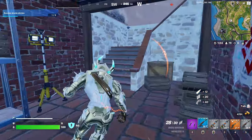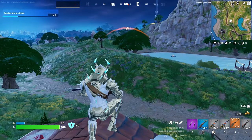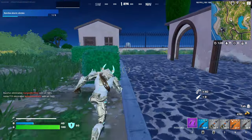A gold sniper off the bat, and a blue Nemesis. There are people fighting already — I'm not sure from where. You know what, let's play smart. Let's get some more shield, get some more ammo, and then we'll go fight them.